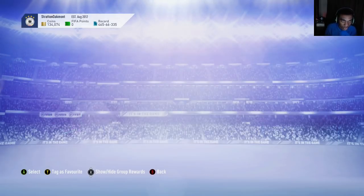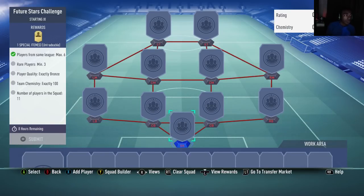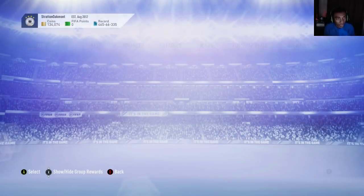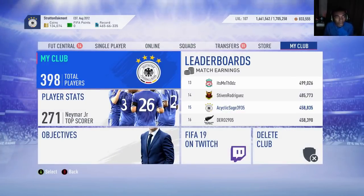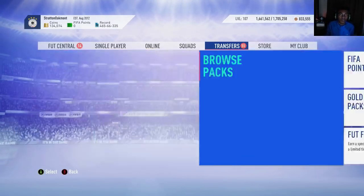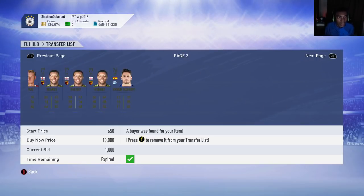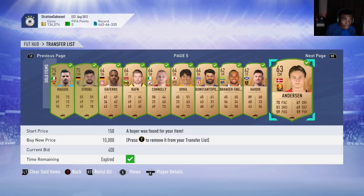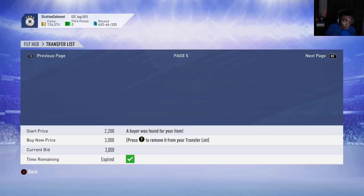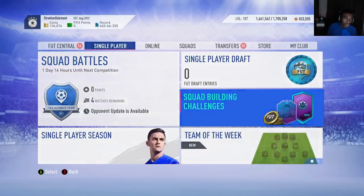They're going to be putting out SBCs every day. This SBC required rare bronze players and non-rare bronze players. The thing was, rare bronze players skyrocketed in price because there aren't a ton of rare bronze players in the game. No one opens bronze packs, so with that said there aren't many bronze players on the market. People were having to go and buy bronze players and these cards skyrocketed — 3K, 4K, all these cards were going for an incredible amount of coins.